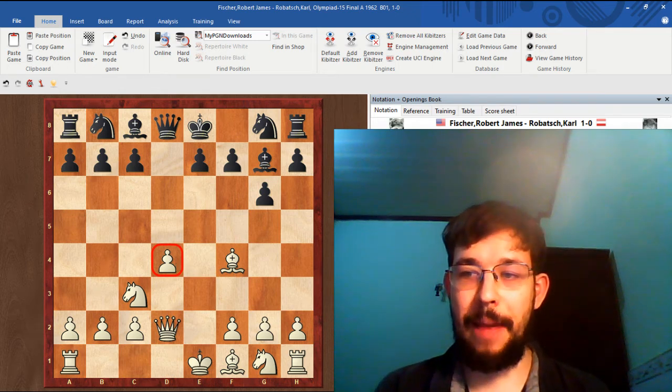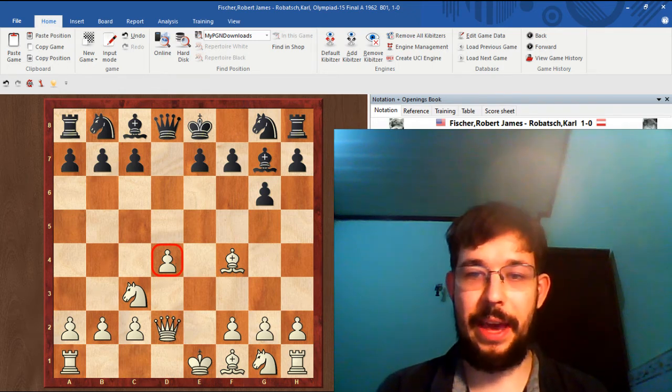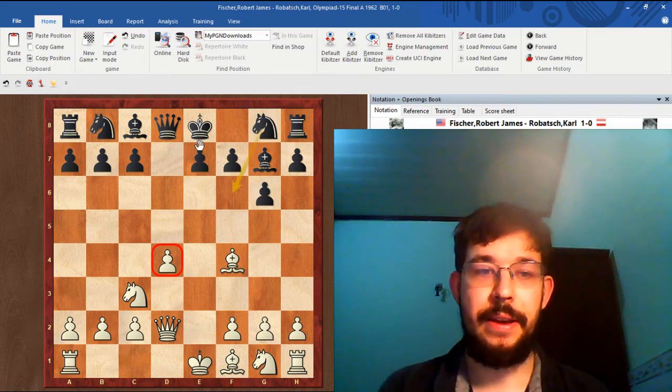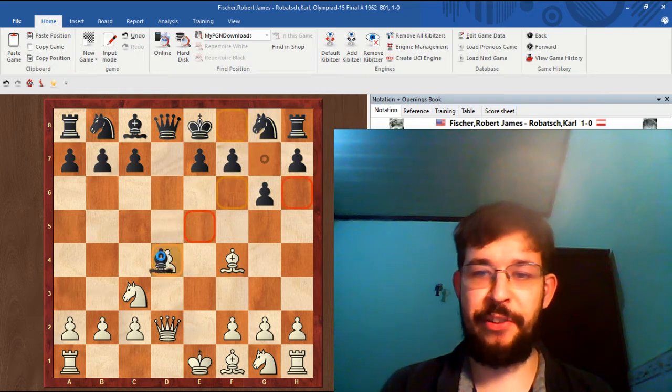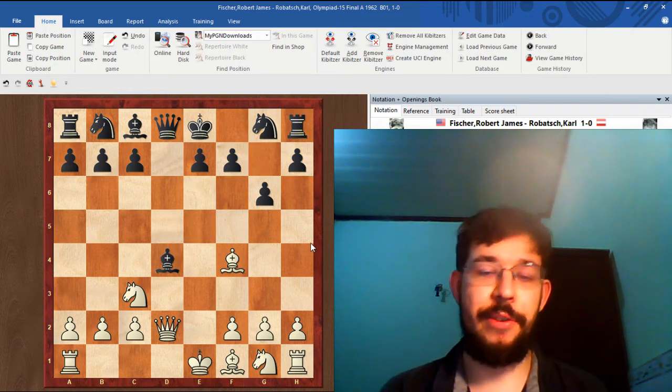Black decided not to take the pawn in the game — he played Nf6 instead. But what if he does take the pawn? If he plays bishop takes d4, then what would you play as White?